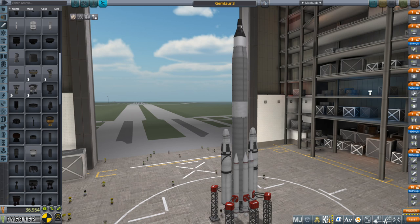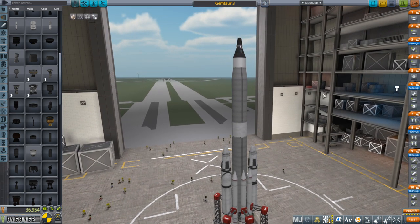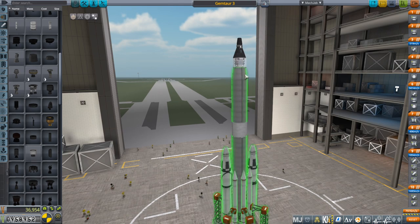Hello everyone and welcome back to my JNSQ series in Kerbal Space Program 1.7.3. In this episode we're going to rescue two Kerbals who are stranded around the moon, and we are going to land one of them on the surface of the moon, hopefully.